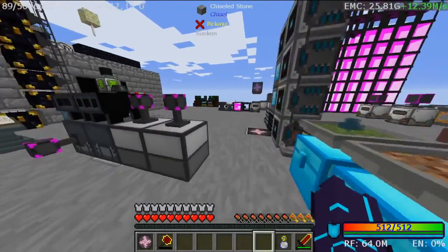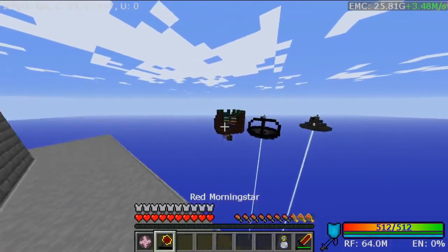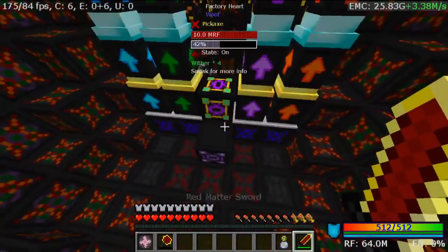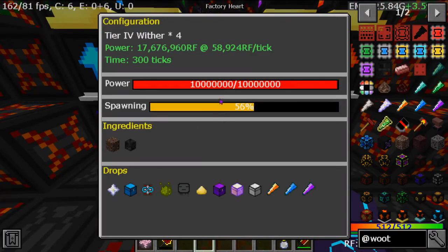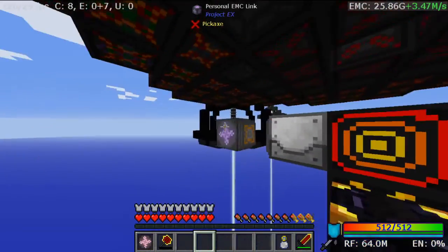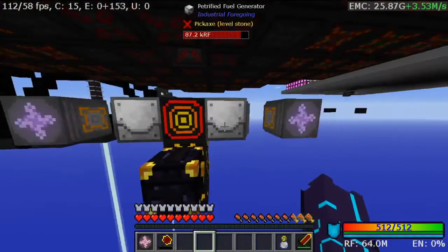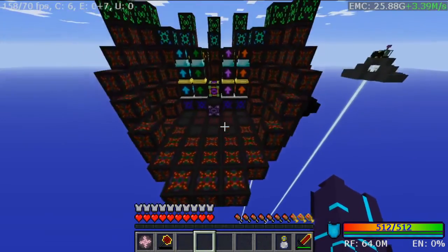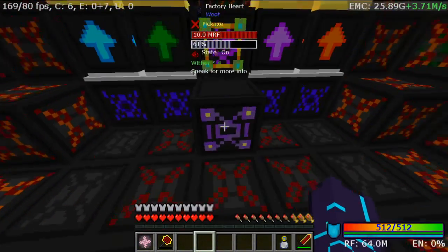In between episodes I went ahead and made the rest of the upgrades for our Woot farm. This baby is now trucking along — it needs 58,000 RF per tick for 300 ticks. We now have two of these running, giving us about 92,000 RF per tick, which is not bad at all.